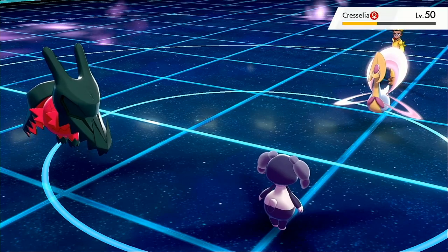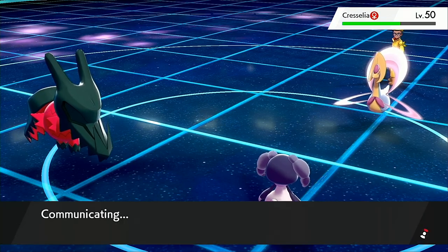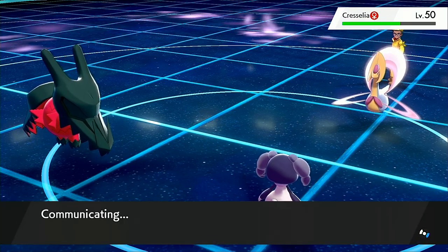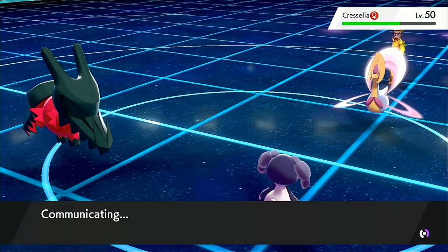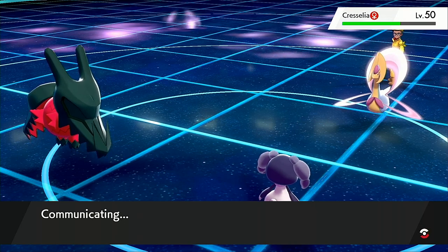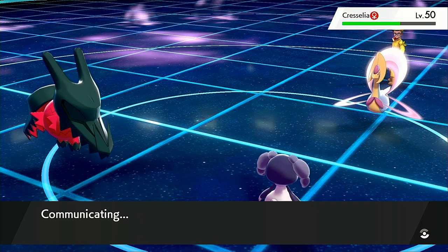I can also Follow Me away the next hit. And the thing about Regidraco is it's a really good Dynamax option, because when you double your HP it's very difficult to one-shot. On top of that, Dragon Energy turns into 150 base power once again. That did so much damage — I'm so happy we got to get that immediate damage off.